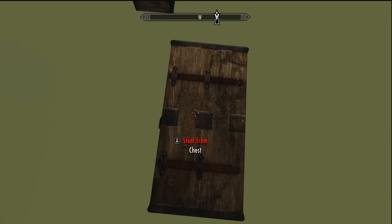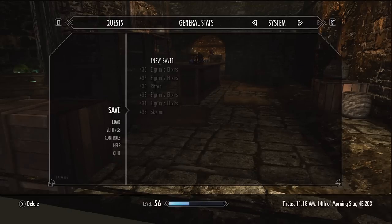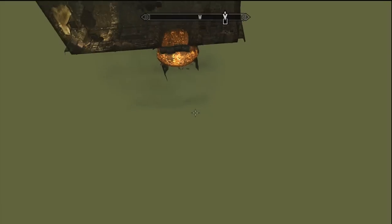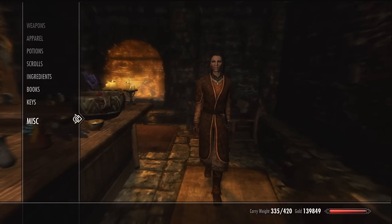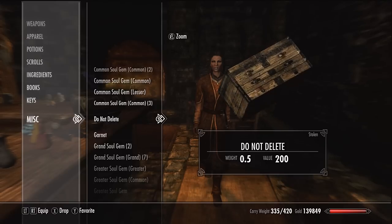Now what you want to do is save right here just in case, because it's kind of annoying if you fall through and have to do it again. Then you see this chest right here — that's a do-not-delete chest. All you want to do is fall and grab it; just click really fast when you fall. Then if you go down to your miscellaneous you'll see you have a do-not-delete, which is the chest.